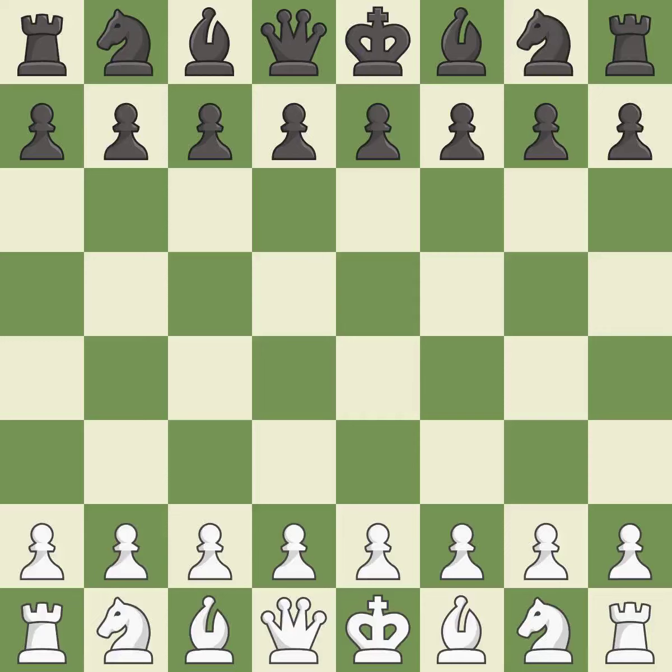Pirc defense, check defense, 4.f4 qa5. Giveaway — one player was winning but then gave it away. That game was pretty competitive. The opening was balanced. Both players navigated the middle game well. Although white played a great end game, black did even better.